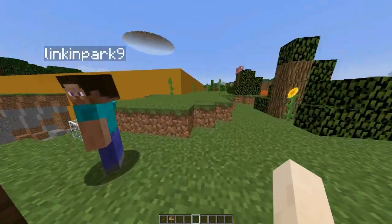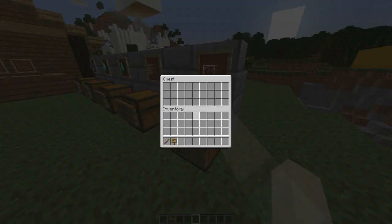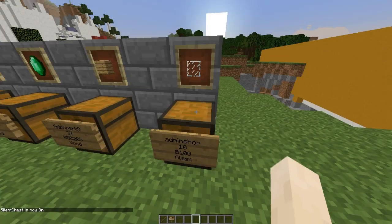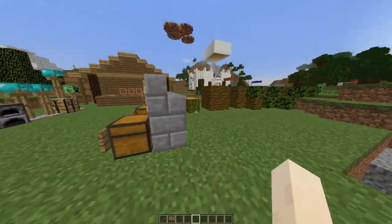If you want to sneak around and have a look in chests, you can do it silently by using 'silent chest'. Normally when you open a chest there's a loud sound and the player could turn around and notice you, but with silent chest it's completely silent, which is really cool.